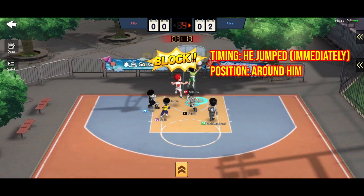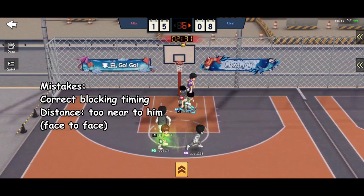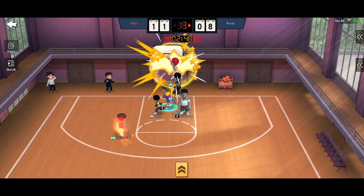Revise the basics first. The blocking point is when Fukuda jumps, then you jump. Positioning can be around him. But do you notice that sometimes our blocking timing is correct but we are still unable to block his flutter?